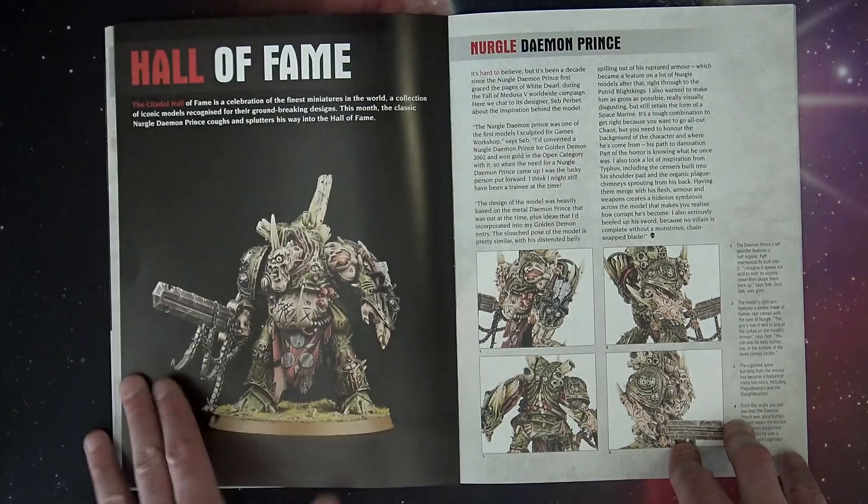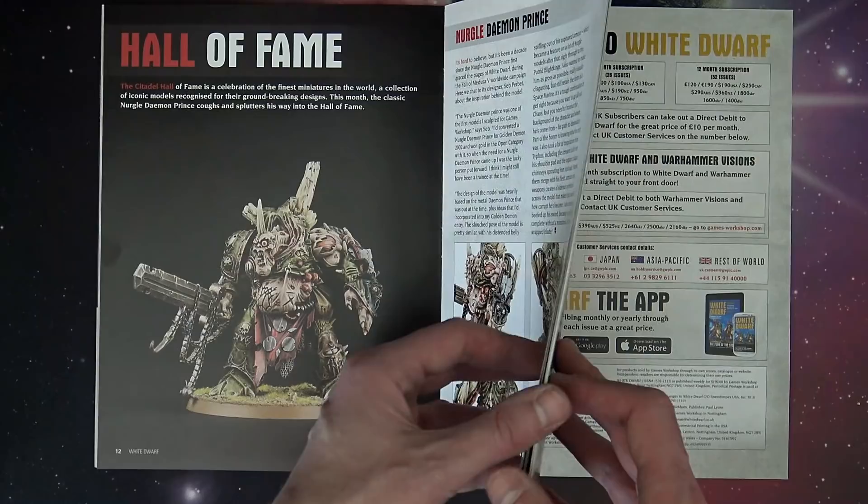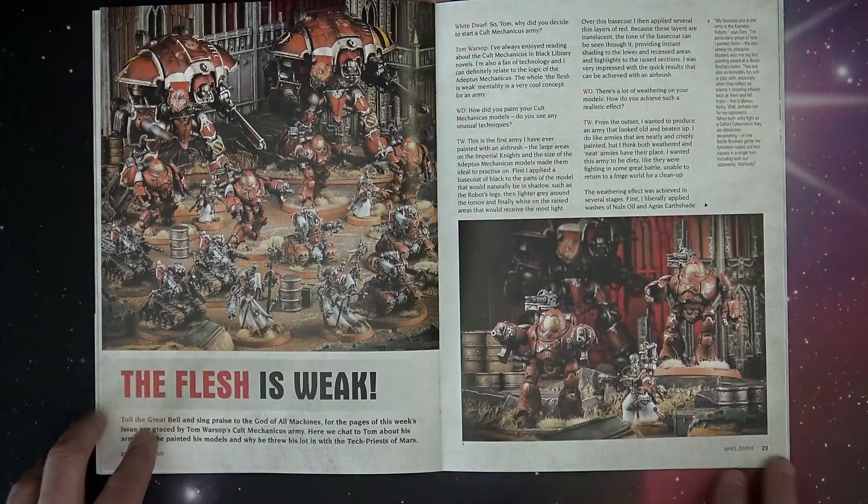Also, the Nurgle Demon Prince. He's kind of interesting because this was originally a pewter model, then kicked over to Finecast — you can still get him. Great miniature. Came out about 2006, so it's about 10 years old now. And then we've got the feature on the Flesh is Weak also in here.